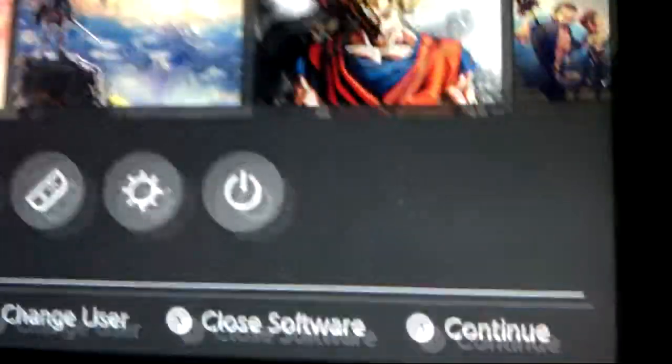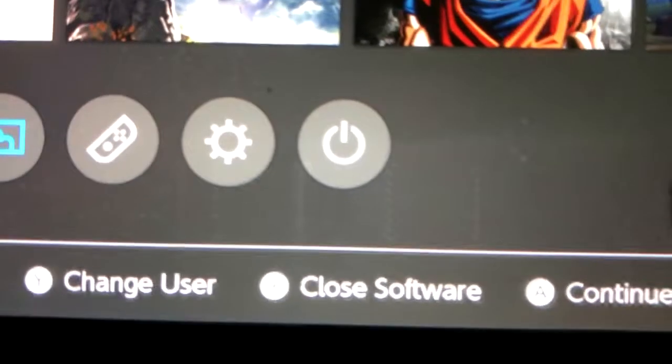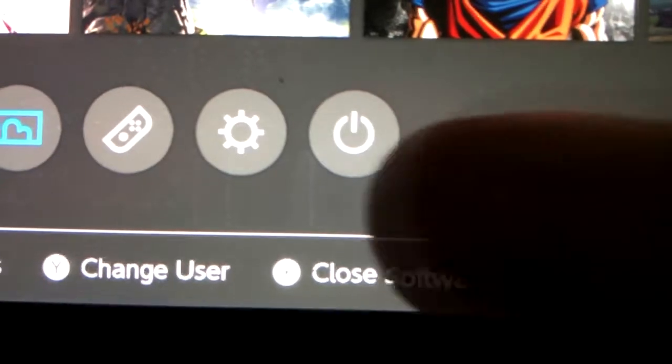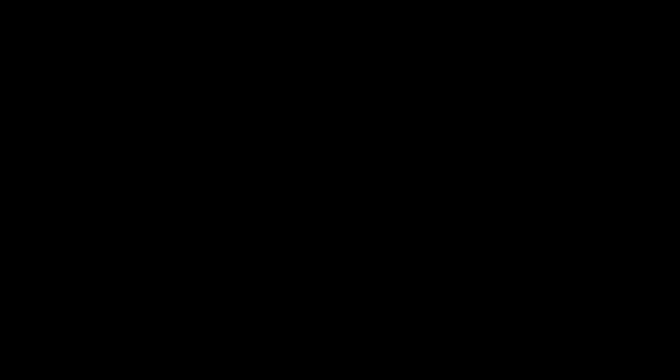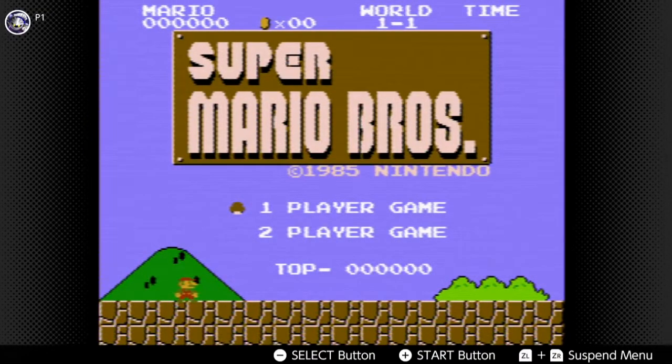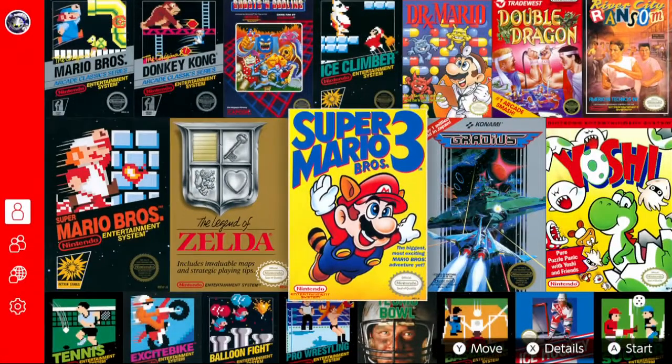If I play Super Mario Bros. 3 for about 5, 10, 15 minutes and then close the emulator, a lot of the blocks on the game's HUD will still be visible on the screen. Thankfully, this is only temporary and it disappears after about 10 or 15 minutes.